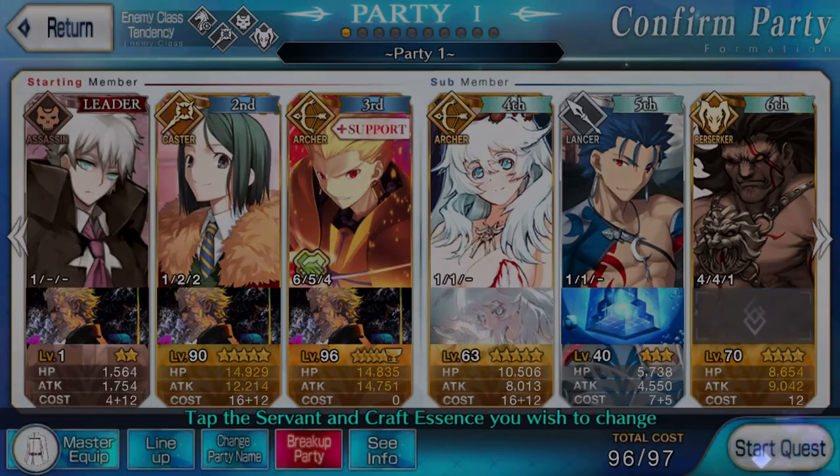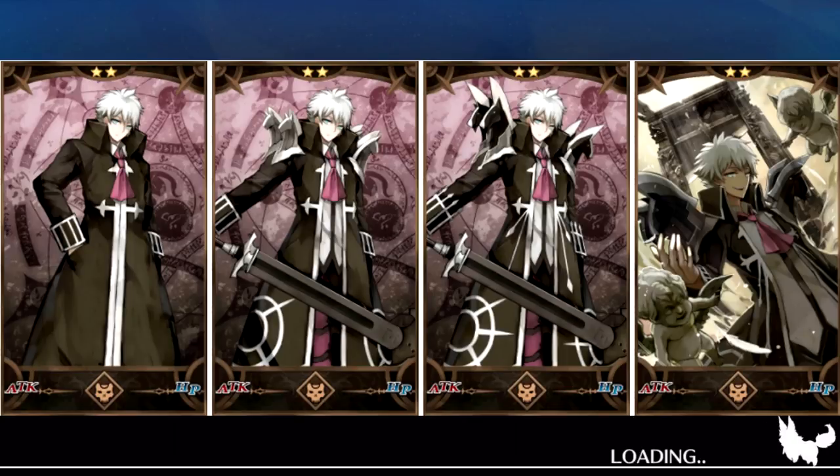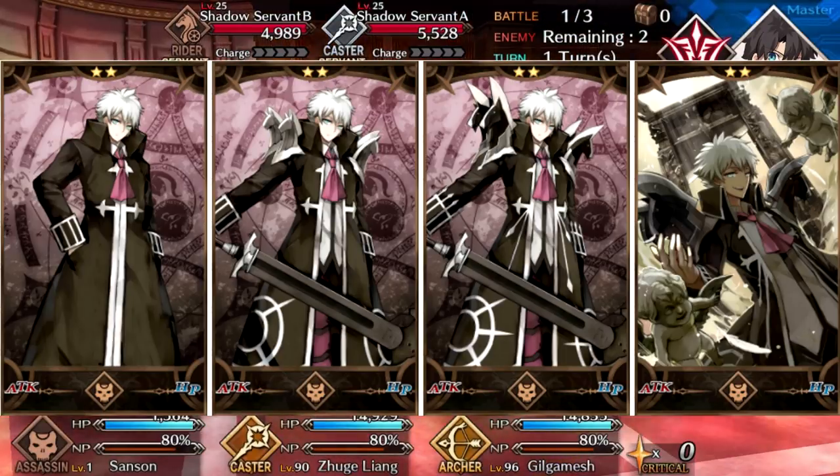What's up guys, Stark here! In today's Character Spotlight, we are taking a look at Charles Henry Sanson, the Executioner. I'm gonna throw his pictures on the screen right now, and he does have some pretty awesome artwork, in my opinion at least, for his fourth ascension anyway.